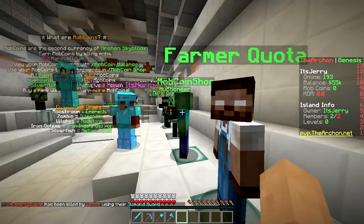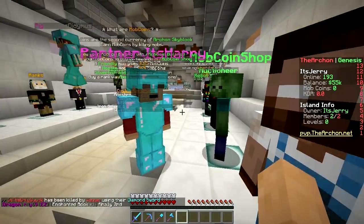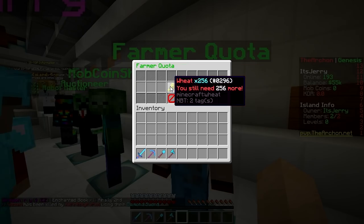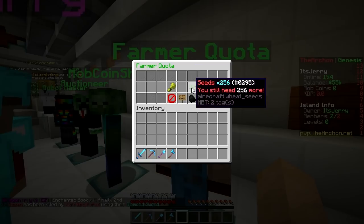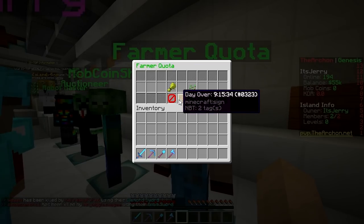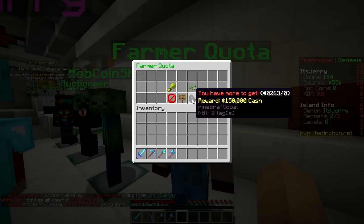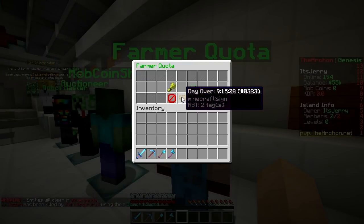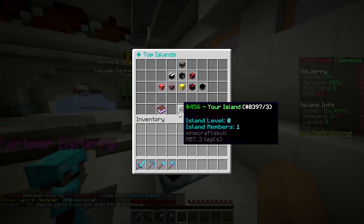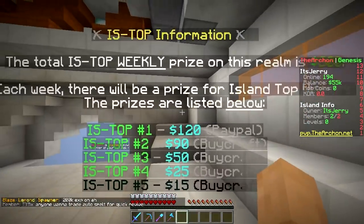This one is new - the Farmer Quota! Every day the quota changes, it's like a daily challenge. For example, today's quota is 256 wheat and 256 seeds. Give that to the farmer and you'll get a reward of 150,000 in cash! Keep in mind you only have nine hours to complete it because it resets every day.